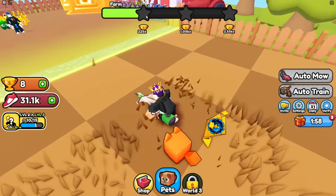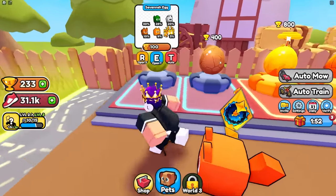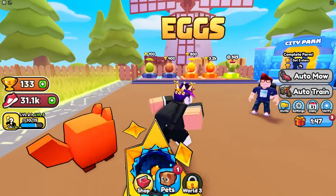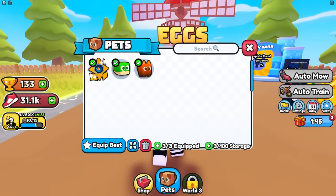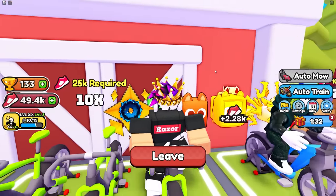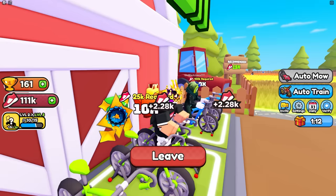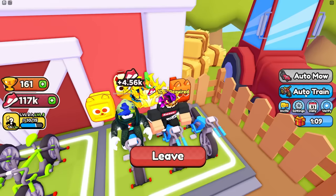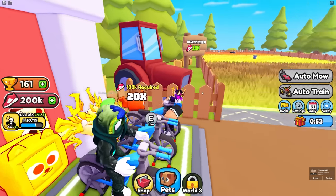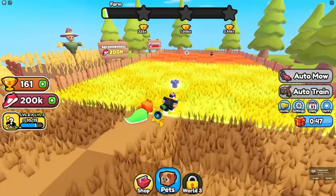I'm cutting all this grass and getting 225 wins. With 200 wins I can afford this egg — it's got snake pets, a common and one that's plus 15x, which isn't bad. I'll go auto training to complete things faster and collect bolts. I already got a hundred thousand speed, so I can auto train on the bikes and get 4.56k every time.